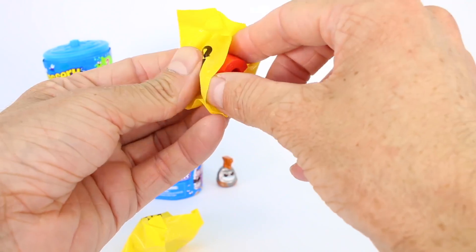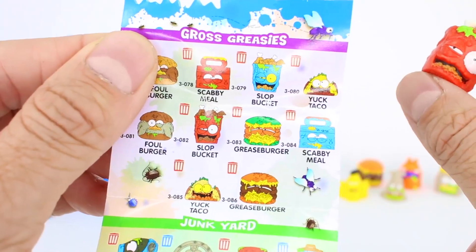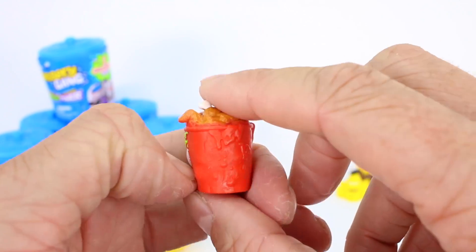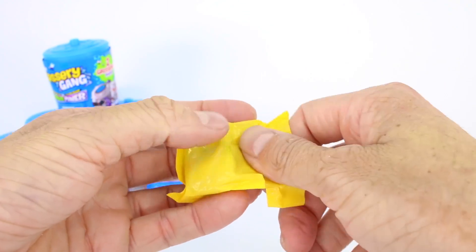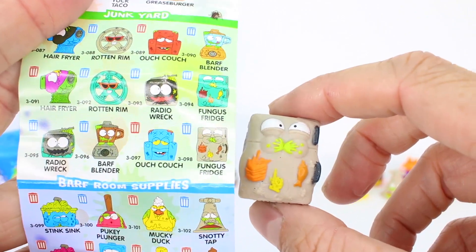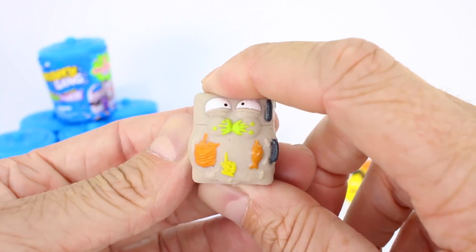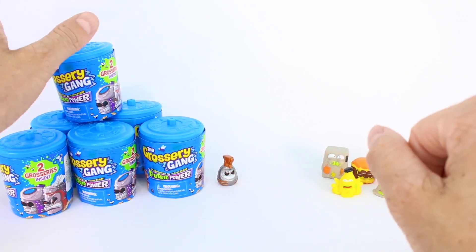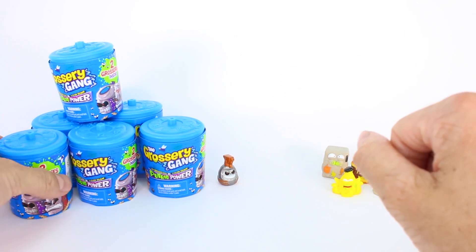Next trash can! This one's name is Slop Bucket, from the Gross Greasies category, and it is a common. This poor Slop Bucket has a bunch of slop in it — looks like we have some chicken bones coming out of it, that's so gross. Next blind bag — it looks like a refrigerator, and it sure is. This is Fungus Fridge from the Junkyard category. It looks like this one is a rare because we see that blue trash can. This fridge is probably storing all our Grocery Gang members because it is full of goo and fungus. We hope you are enjoying this video!